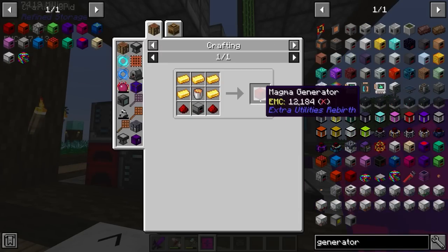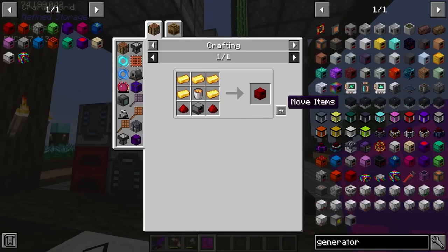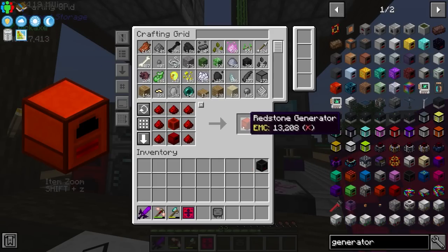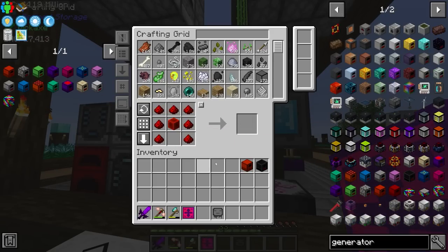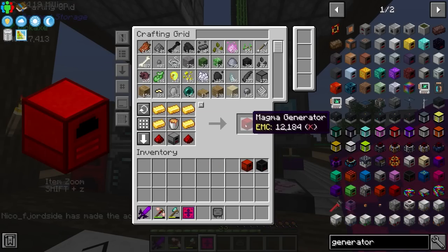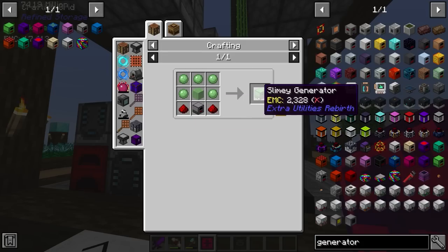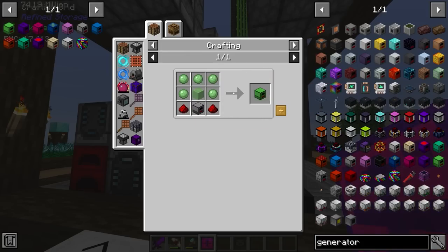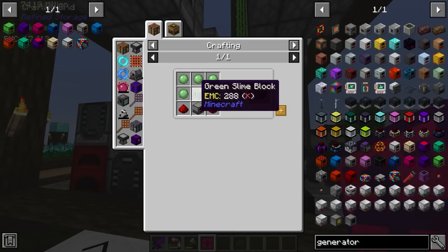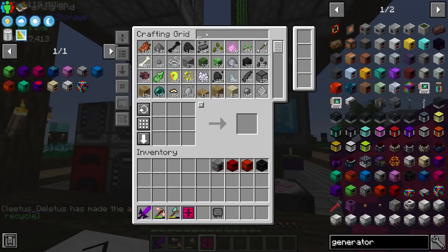The rest of these should be fairly straightforward. The magma generator requires a constant stream of lava, so we'll need to set up a lava production system. The redstone generator requires the magma generator to craft it, so I'll need to make another magma generator — one more bucket of lava gets that done. The survival generator is super basic — it just takes regular coal or wood. The slimy generator requires slime balls, which we don't currently have since we've been using coagulated blood for our slimy needs.